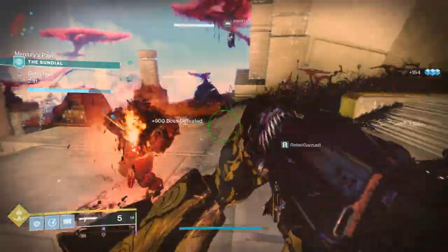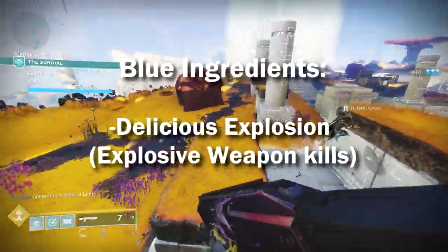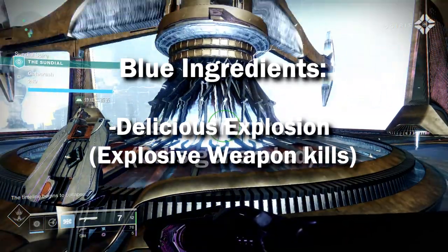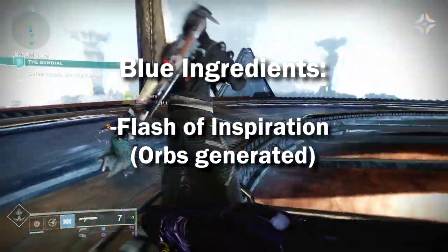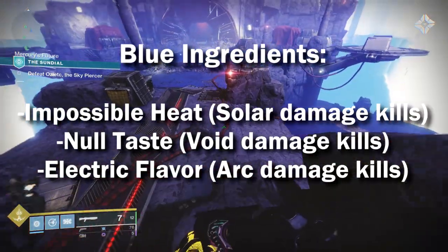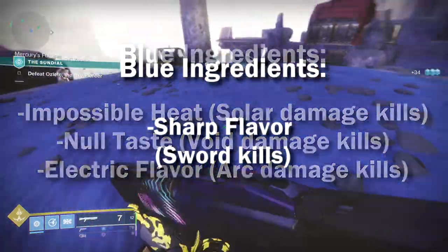Moving on from there, we have all of the different second slot ingredients — the blue ingredients. Number one, we have Delicious Explosion. This is from Grenade, Rocket Launcher, and Grenade Launcher kills. Next up, we have Flash of Inspiration — this is from Orbs Generated. Then we have Impossible Heat, which is from Solar Damage kills. Null Taste is from Void Damage kills. And Electric Flavor is from Arc Damage kills.